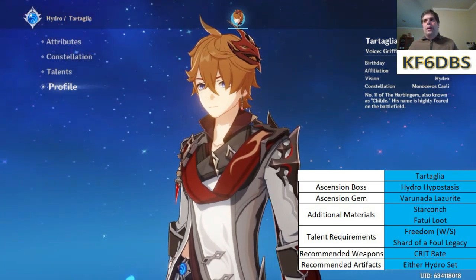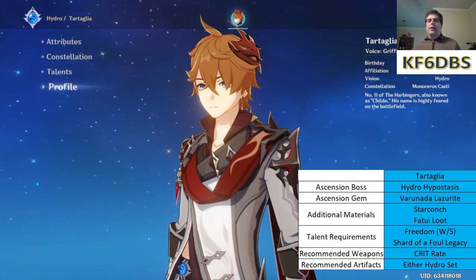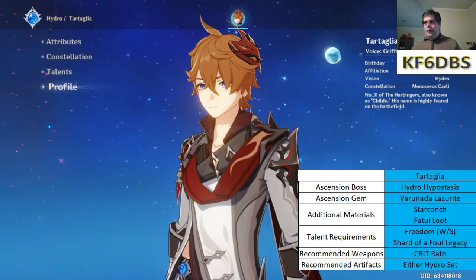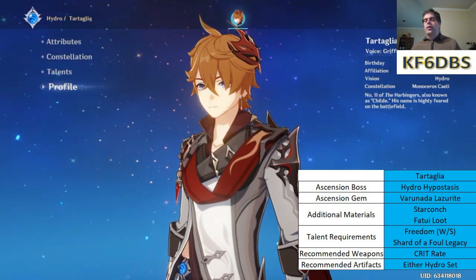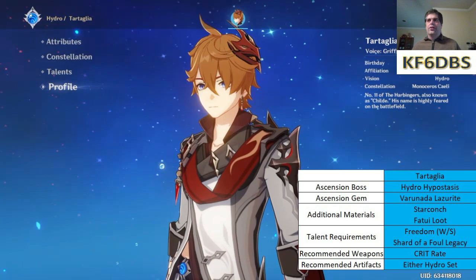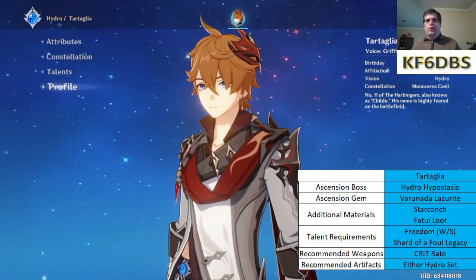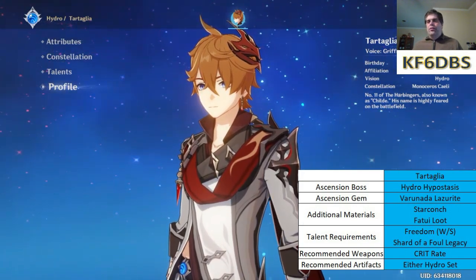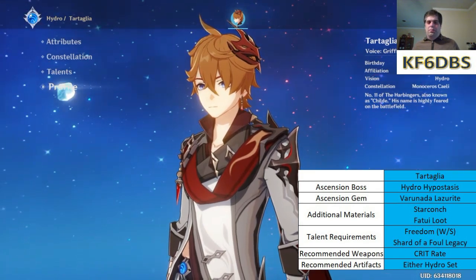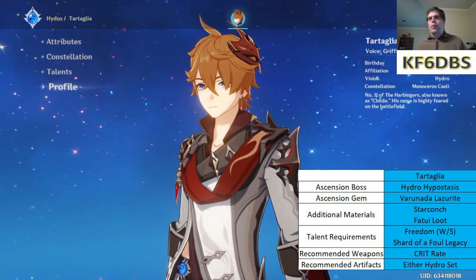For his recommended weapon — whenever there's a five-star character with a signature weapon, I just put down the substat. The Polar Star will give you crit rate, so anything with a crit rate substat on a bow is good. If you put that on Tartaglia and get the Polar Star later, you won't have to completely redo his build. For artifacts, it's either Nymph's Dream or Heart of Depth — I've heard arguments for both. Nymph's Dream is perhaps slightly higher rated, but if you have a Heart of Depth set ready, don't bother switching. Don't mix the two; just pick one four-piece.